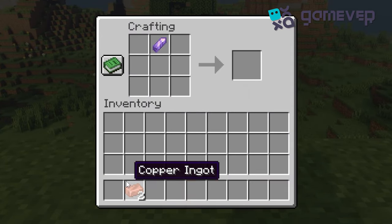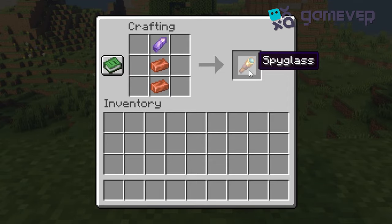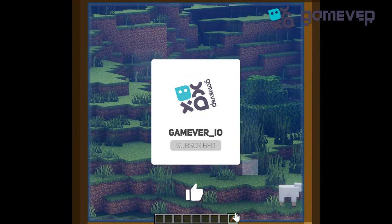Place the amethyst shard in the middle top slot and stack two copper ingots below it. That's it — you've made a spyglass! Use your spyglass to zoom in and explore. Like and subscribe for more tips.